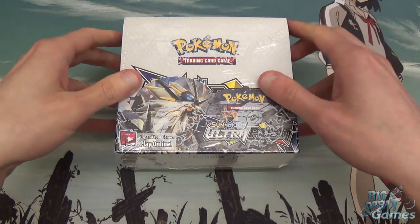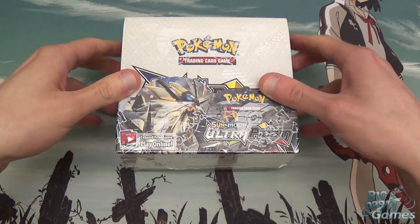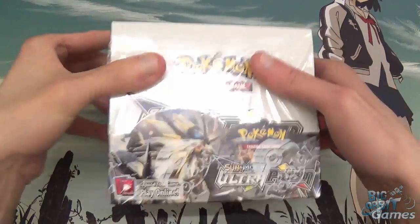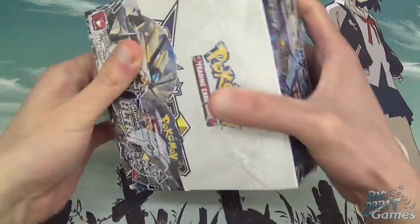Hello, and welcome to another Big Orbit Games unboxing video. I'm Chris, and today I'll be looking at Pokemon Sun and Moon Ultra Prism, a booster box, which is lots of fun. 36 booster packs in here. Let's start cracking it open and see what we get.